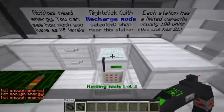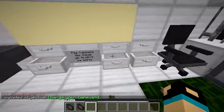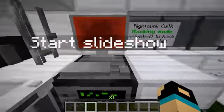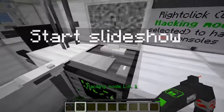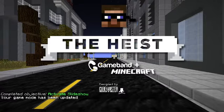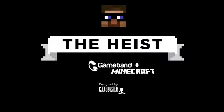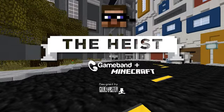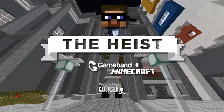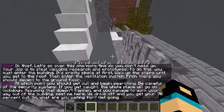This is like a tutorial - how do I charge it? Okay, let's go over this one more time so you don't mess up. Your job is to steal valuable research and prototypes. To do this you must enter the building. Walk up the stairs until you get to the room, then enter the ventilation system, descend to the ground floor, get out and begin searching. Be careful of the security systems - if you get caught the whole place will go on lockdown. Assuming you manage to work your way out, meet me here. We drive off and you get your 70% cut.